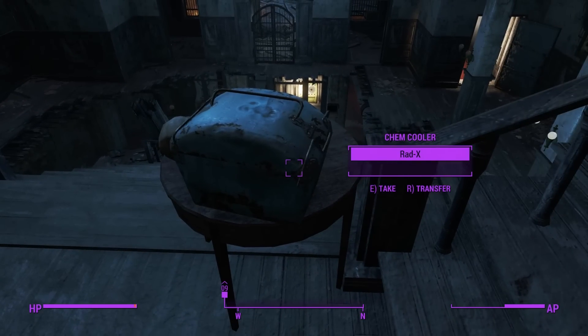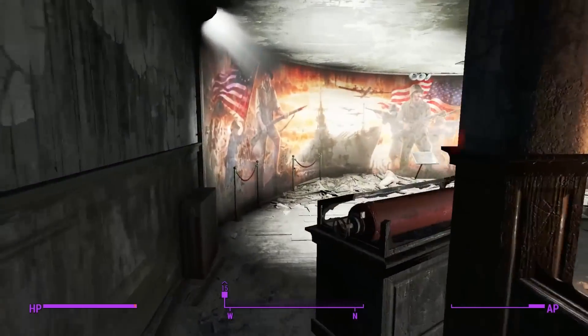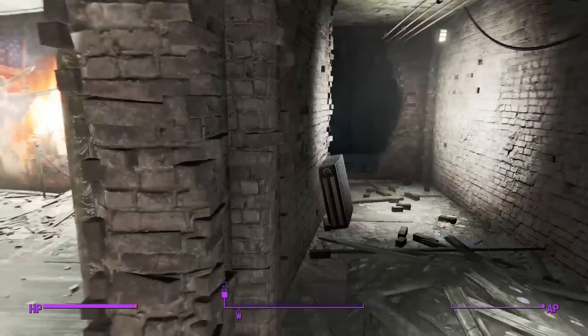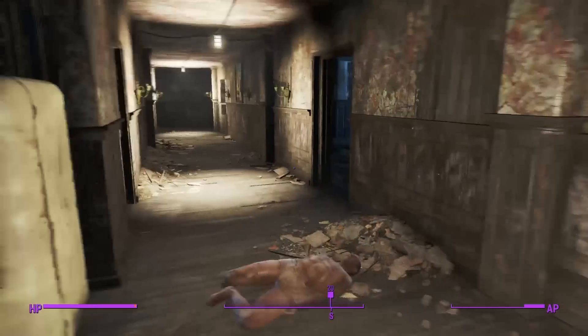And find that power armor. I don't even know how you get back up top - it's probably like on this side. Oh hey, I didn't loot this person. I think this just sends me back - this isn't where I want to go. Oh wait, this is where I want to go, never mind. It all worked out.